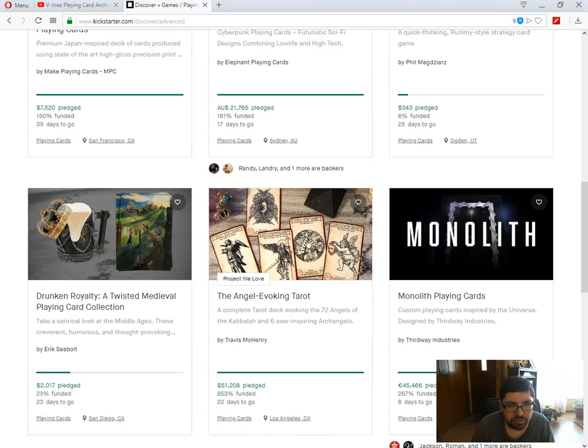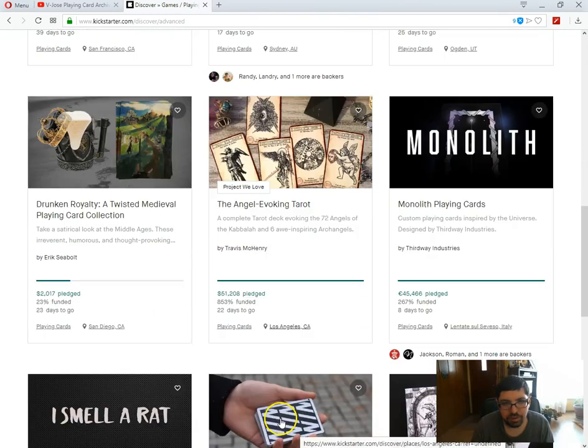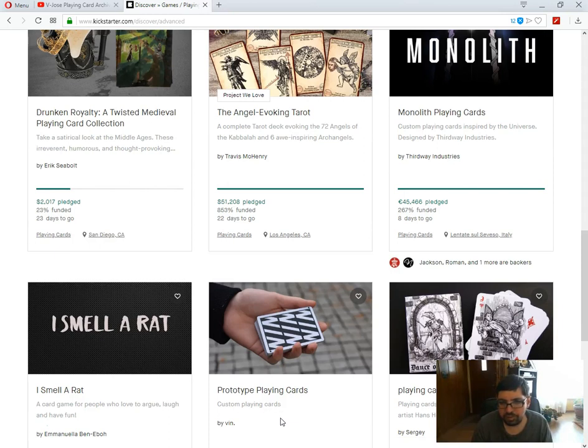We got Drunken Royalty Twisted Medieval playing card classic by Eric Siebold. 23% funded, 23 days to go. Don't think it's gonna happen. Really don't think Rumski's gonna happen either. Special thanks to Giovanni for sending me the Betrayors — he sent me double what I pledged, two of these. Really appreciate it, really unexpected and unnecessary. He has a new project: the Monolith playing cards, currently on Kickstarter. Very nice, definitely worth checking out — very unique, well funded with 8 days to go.